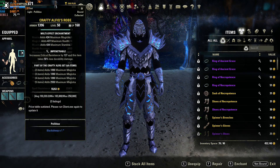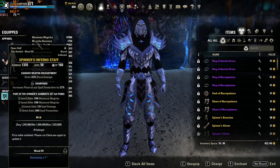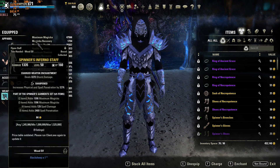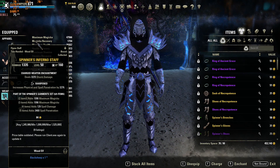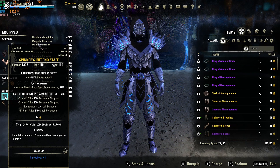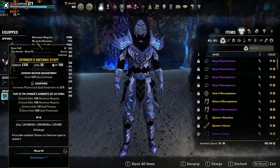Our resistances are also pretty good in this build, especially on the front bar because we're getting our minor resolve. We have 29.8, almost 30,000 spell resists and basically 24k physical resists. My crit resistance is also pretty high as I'm running full impenetrable on my build.